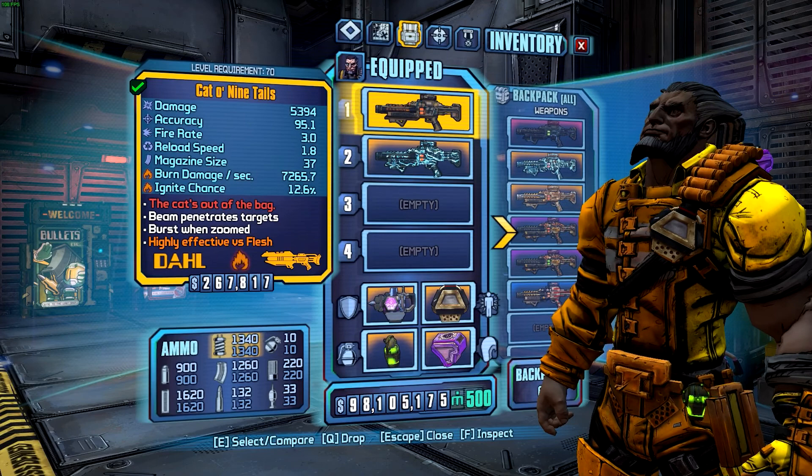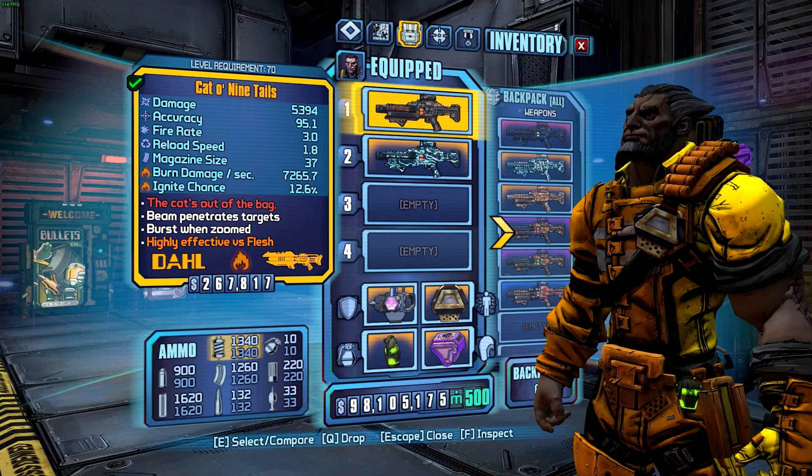Hello everyone, Gruntal here, and this is my guide to legendary and unique weapons in Borderlands: The Pre-Sequel. This episode we're looking at Cat O' Nine Tails, which is a legendary Dahl laser.